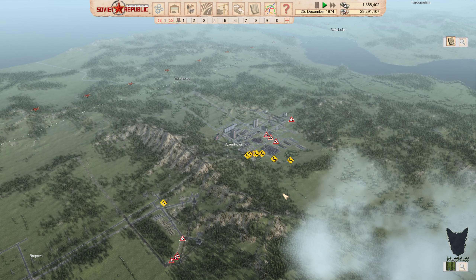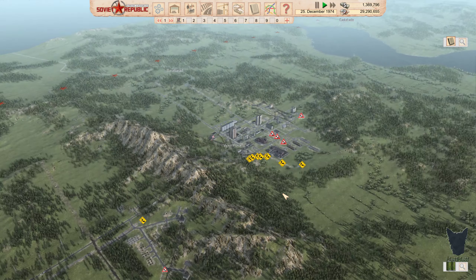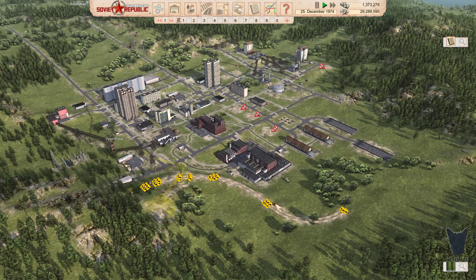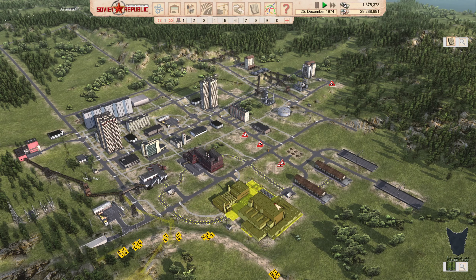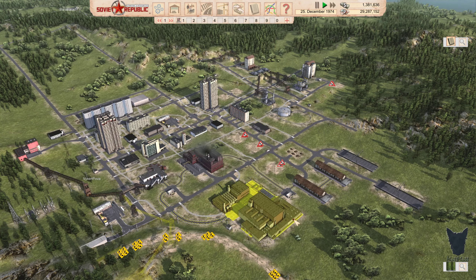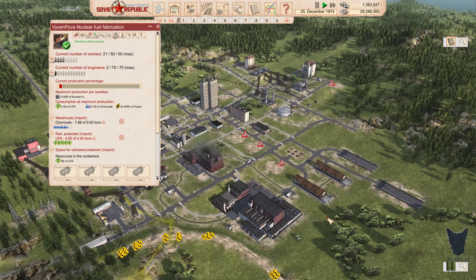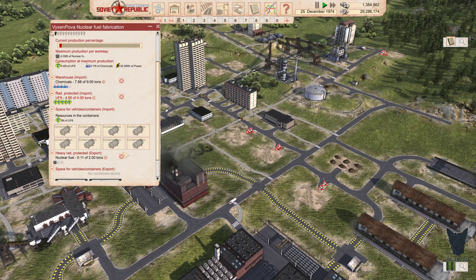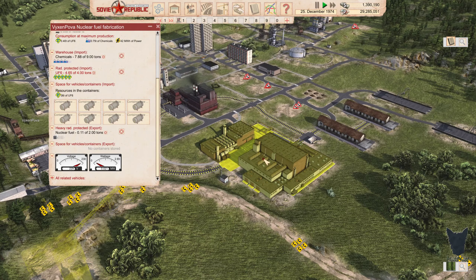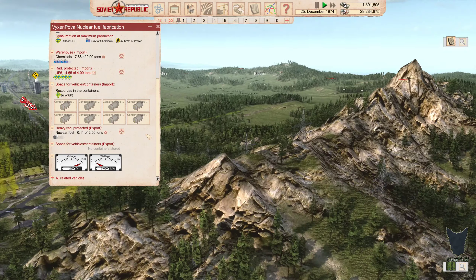Before we get into anything else, take a quick look over here at our little sister series, City Vixen Pulva. It's coming along. We are making money, that is for sure. There's quite a bit of UF-6, and then we've got some nuclear fuel there too. That is definitely one of our money makers.